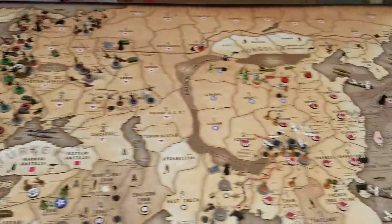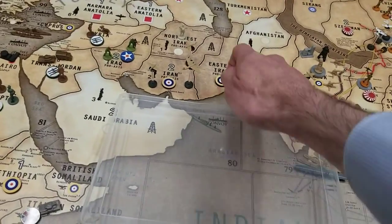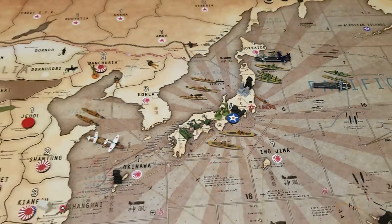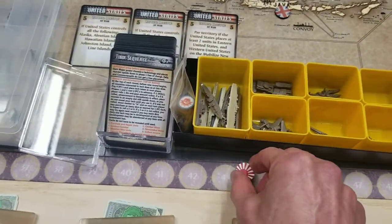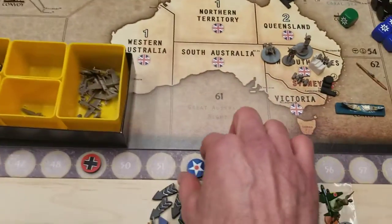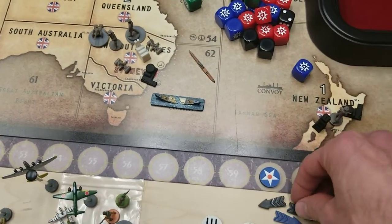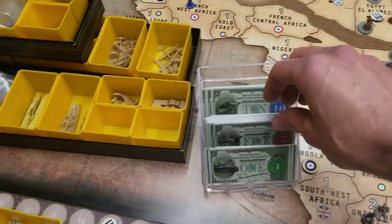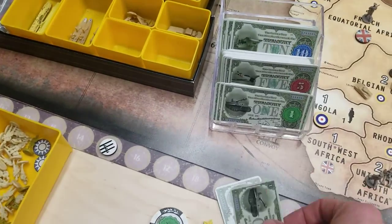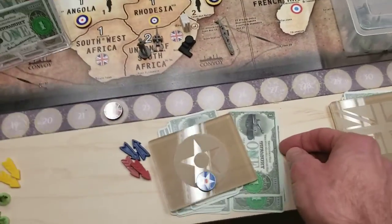I forgot to move the Tokyo marker — it's worth eight IPCs. Japan goes down eight from their current track, and the US goes up eight, putting them at 60 on the income tracker. That means I collect another eight IPCs, bringing the US total to approximately 131 next turn.